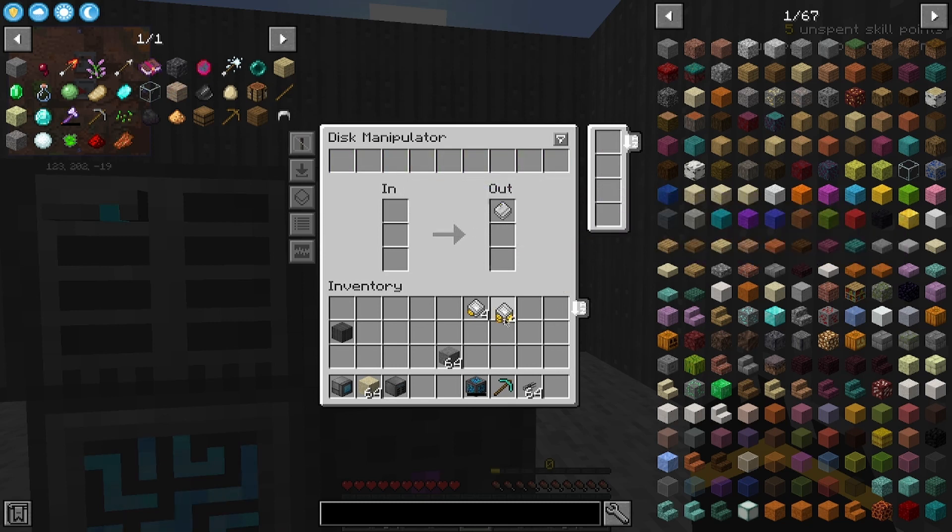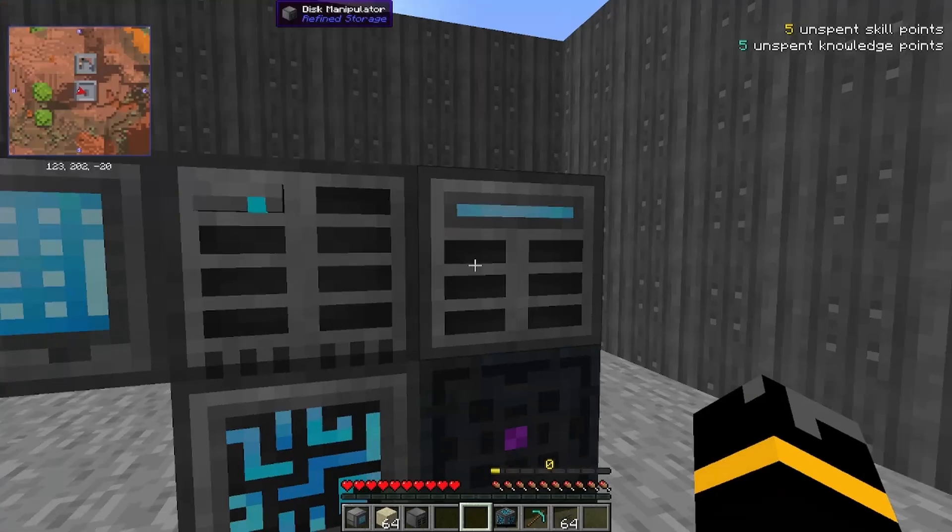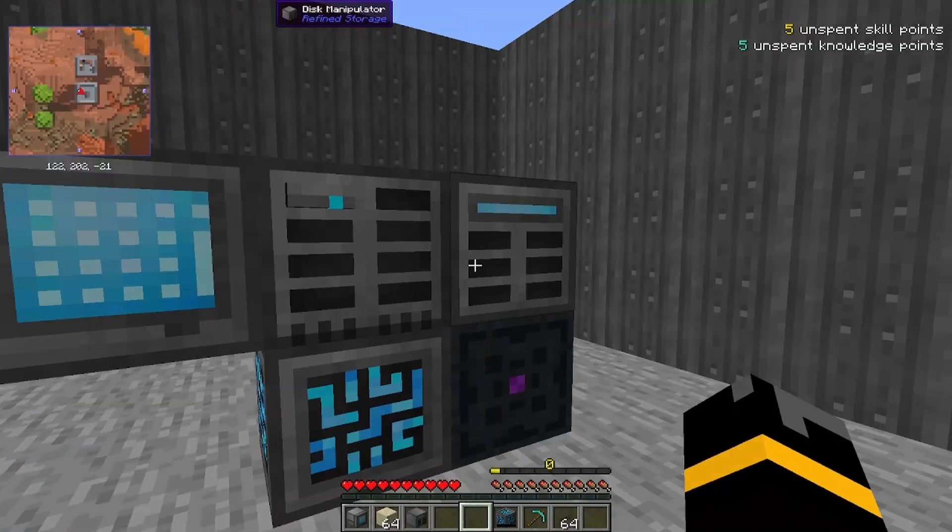Stack upgrades are certainly the way to go. You can mix and match for different speed effects, but all stack upgrades is certainly the way to go. That's how you use a disk manipulator, as well as the speed and stack upgrades for Refined Storage disks.